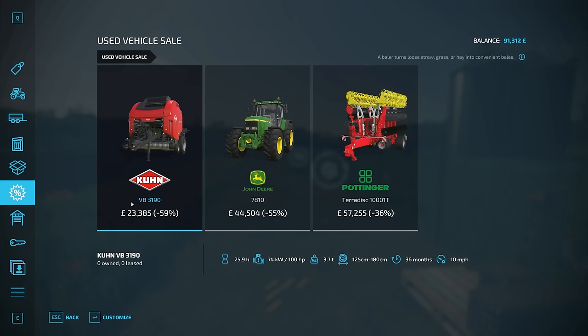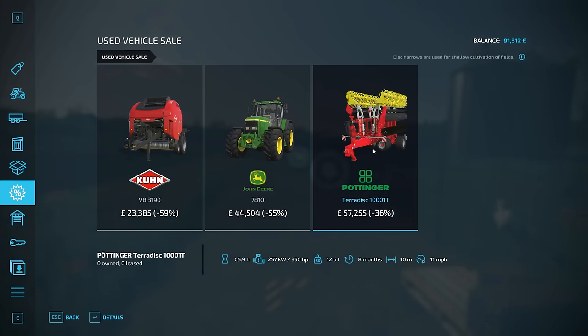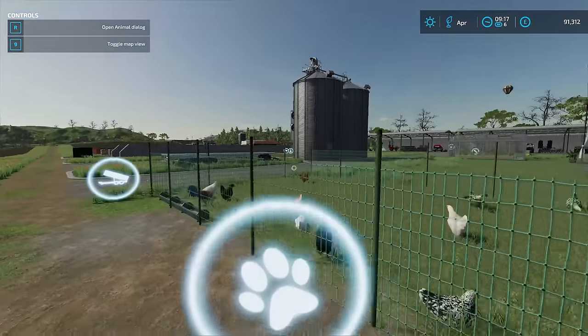How are we doing for used machinery? Let's take a look. We have three very good pieces of equipment here. It would be so nice to have this — 175 horsepower, sort of the equivalent of what we already have but a very nice tractor. That one requires 350 horsepower, which would be amazing. And the baler — yeah the baler is a good buy, but we already have one.